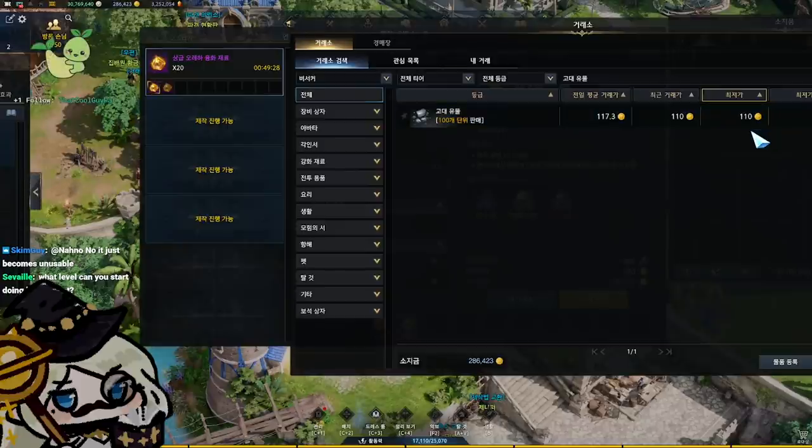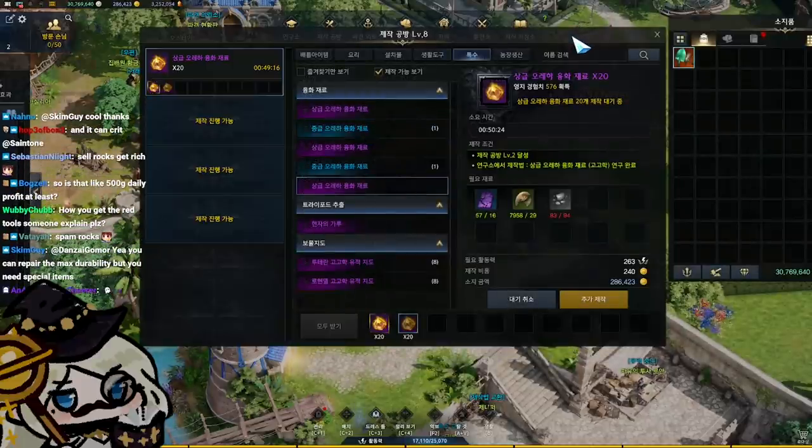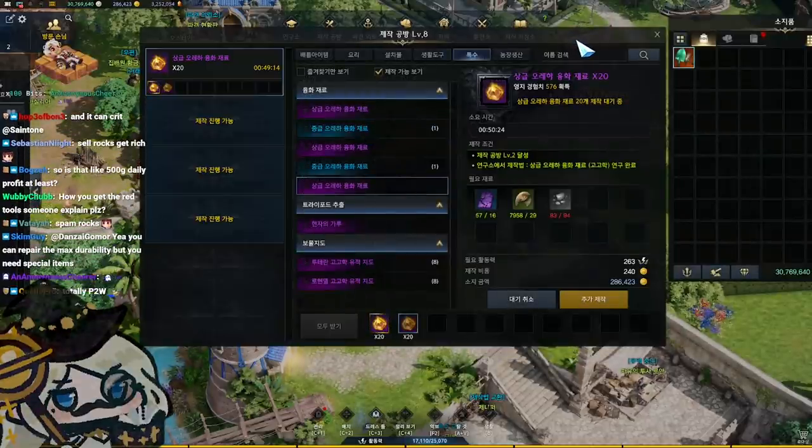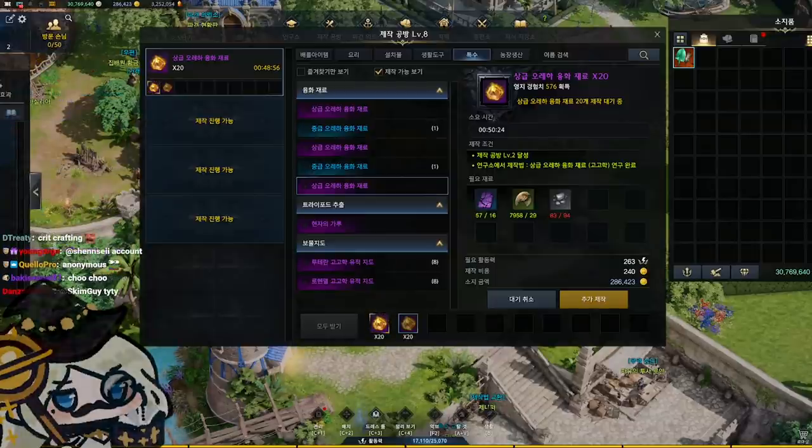You start doing life skills at around level 20 once you reach the Lake Bar map. When you're crafting, there's a small chance that your craft crits and you craft double the amount of materials. Gathering is account-wide.